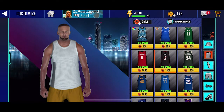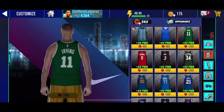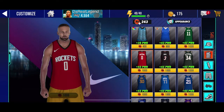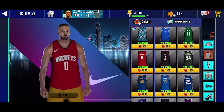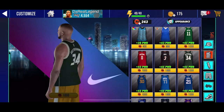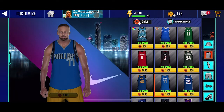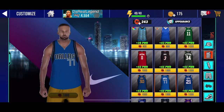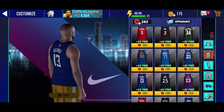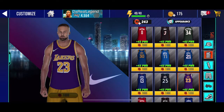The choices available here are: the Kyrie Irving Boston Celtics jersey — not sure why there's not a Nets one yet, but I'm sure that'll be updated. You've got the Russell Westbrook Rockets jersey, the Dwyane Wade Miami Heat jersey, the Giannis jersey for the Bucks, the Steph Curry Warriors jersey, the Luka jersey for the Mavericks, the Joel Embiid jersey for the Sixers, the Paul George jersey for the Clippers, the Derrick Rose jersey for the Timberwolves, and the LeBron James jersey for the Lakers.